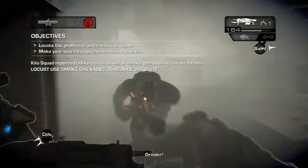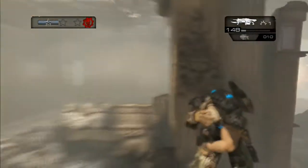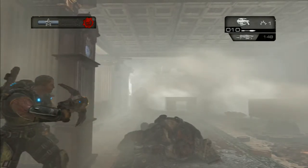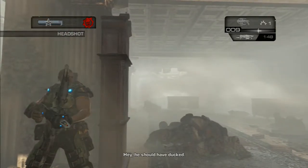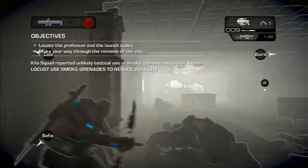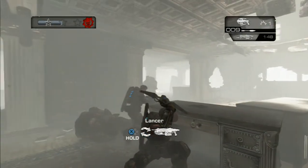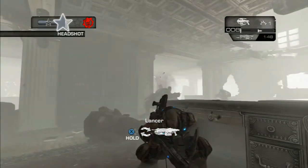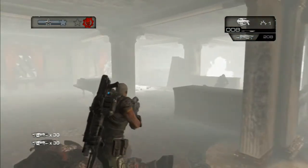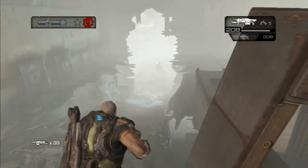The way you get the headshot is, when you're charging the Torque Bow — when you first start aiming and charging it — the impact point will be blue on your aiming. But if you charge it for long enough, the end of the aiming line will be orange. That means it'll either stick to the enemy, or if you're aiming at their head, it'll just blow their head off and get the kill.